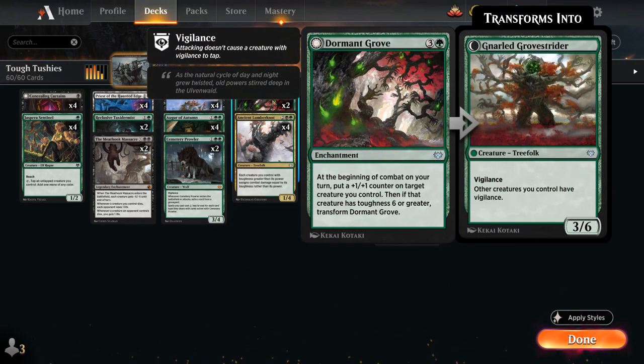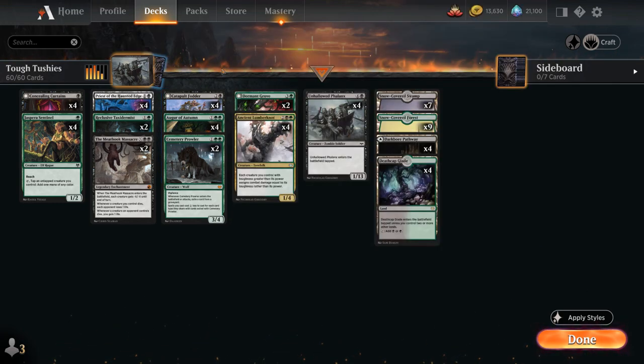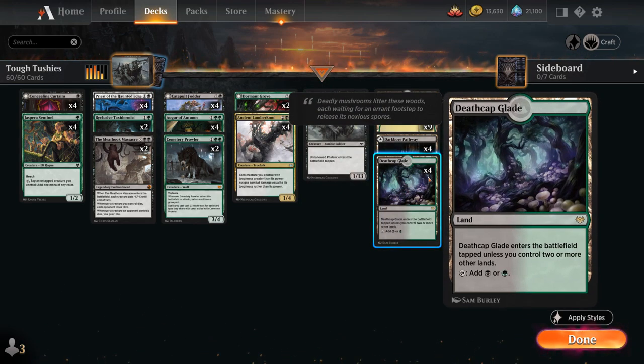At 4 mana we also have two copies of Dormant Grove — not a creature, so it doesn't synergize all that well with Augur, but still quite synergistic as an enchantment. At the beginning of combat on your turn, put a +1/+1 counter on target creature you control, and if that creature has toughness 6 or greater, we get to transform Grove into the Gnarled Grove Strider, a 3/6 Treefolk with Vigilance saying other creatures we control have Vigilance. Our mana base uses snow-covered basics, the Black-Green Pathway, and the newly printed Deathcap Glade. So that's our deck — now let's jump into some games.